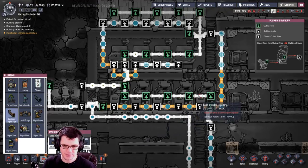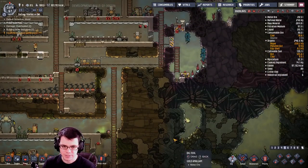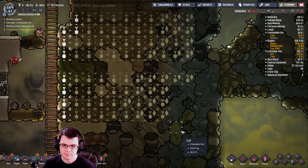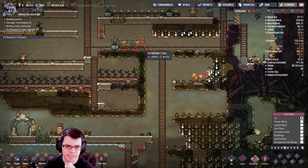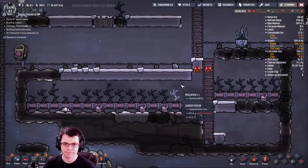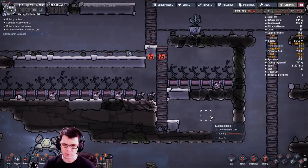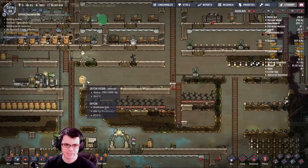I recently changed all the pipes to insulated, so now I'm going to do the same for the return line here as well. I might have to dig up more igneous rock — it would probably be a good idea to just keep mining at this point. There are some germs there; might want to avoid that. I can also deconstruct things I don't need anymore. Another thing I'm going to do down here is rework this into its own chamber — I'll put a door in there to keep carbon dioxide inside. Right now it's kind of open and takes up more space than I really need.